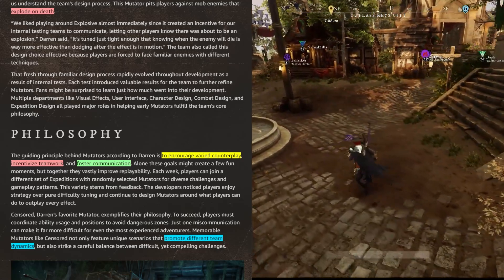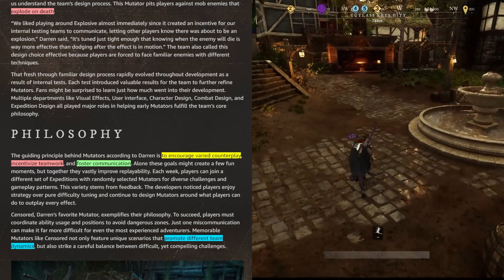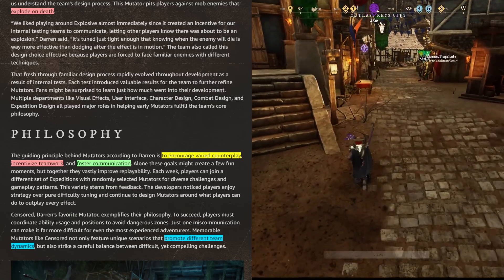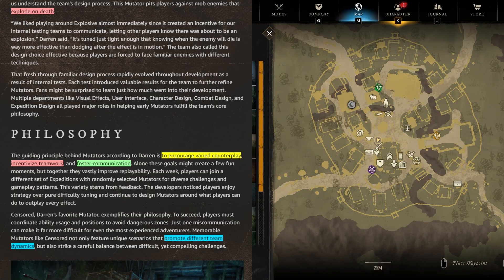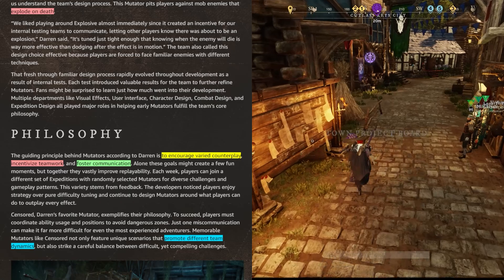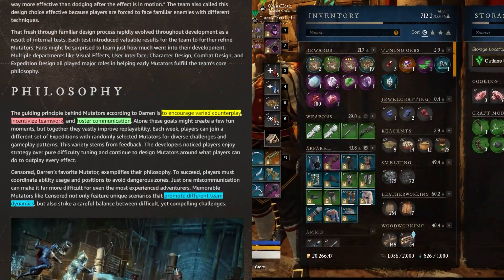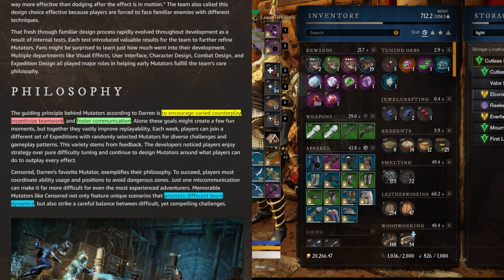That fresh-yet-familiar design process rapidly evolved throughout the development team as a result of internal tests. Each test introduced valuable results for the team to further refine mutators. Fans might be surprised to learn just how much went into the development — multiple departments like visual effects, user interface, character design, combat design, and expedition design all played major roles. The guiding philosophy, according to Darren, is to encourage varied counterplay, incentivize teamwork, and foster communication.